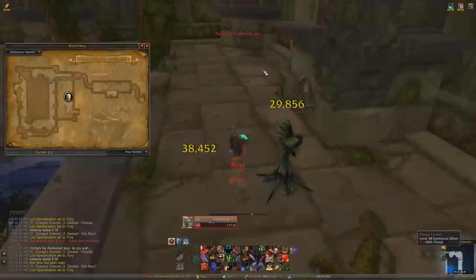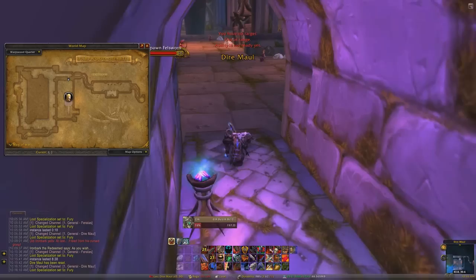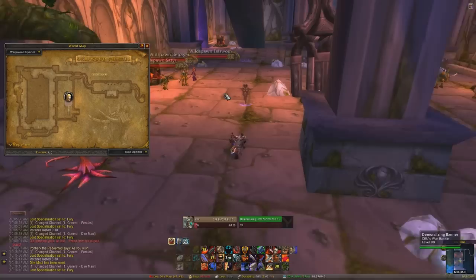In this instance — Dire Maul East — we're going for Alzien, I believe his name is. All the Dire Maul instances are around the late 30s to mid-40s level range. I believe this one is the lowest level one, about late 30s, so it starts off easy and progressively gets harder. But if you're level 90 or above, it's not a challenge anymore.